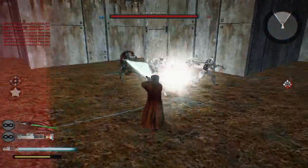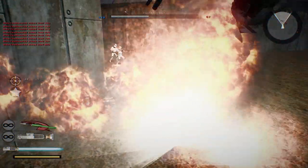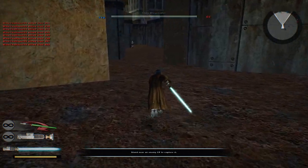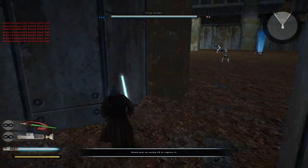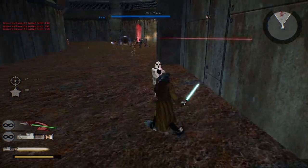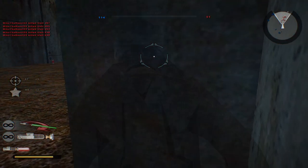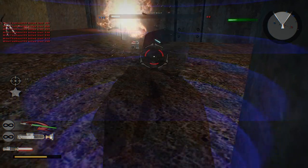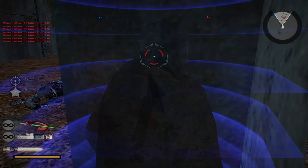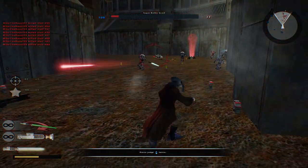Bye-bye. Let's try not to take the command post right away — under Republic control. I wonder, is there any other command posts around? Yep, just let them do their thing. Under Republic control. That's fine. Let's keep it under hostile control and just keep on doing what we're doing. Bye-bye. We can just keep on keeping on here and keep throwing our lightsaber at them.